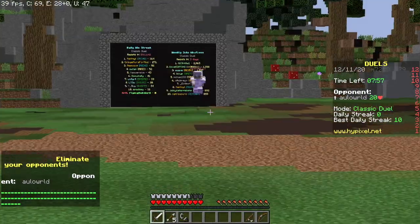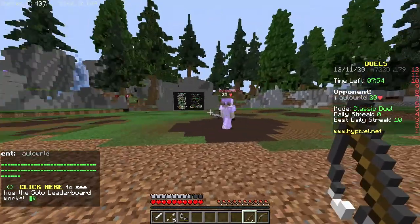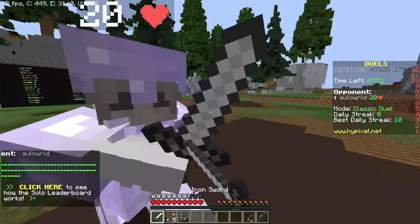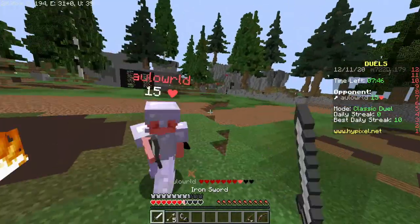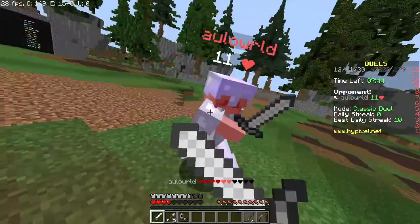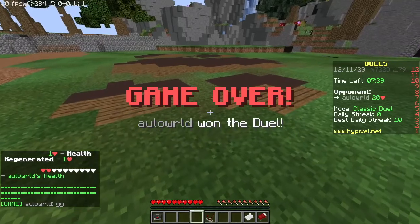Going into the duel with Optifine, the indicator is still in the top left, and once we enter the fight you can see that our frames are not dropping too much. They are staying mostly around 30 to 29, but they do not drop down to 20 like they did without Optifine. Unfortunately I got some low ground and lost the duel, but our frames very much improved.